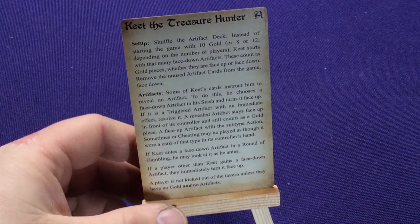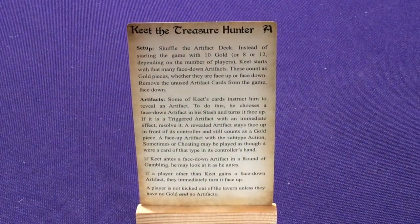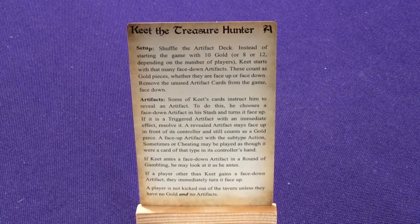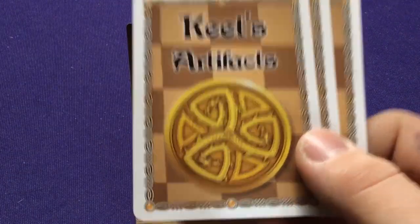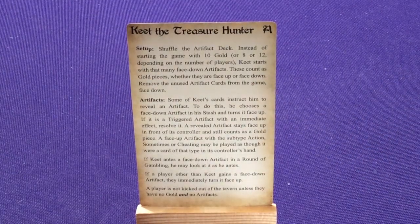He doesn't start with any gold. The rules say: shuffle the artifact deck. Instead of starting the game with 10, 8, or 12 gold depending on the number of players, he starts with that many face-down artifacts. He gets these cards instead of gold, and as long as they're face-down, they're treated as a piece of gold — which he can use for ante-ing, gambling, spending, whatever he needs.